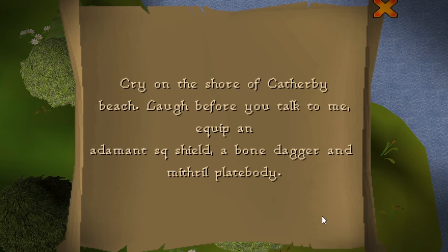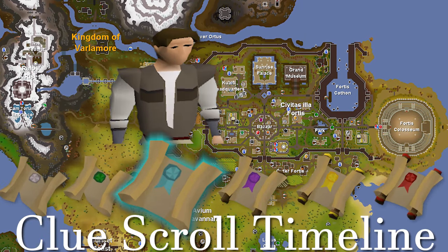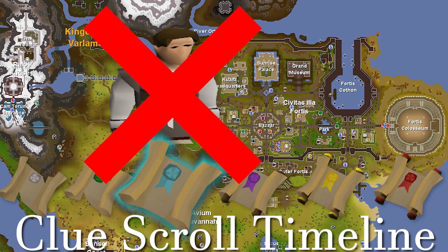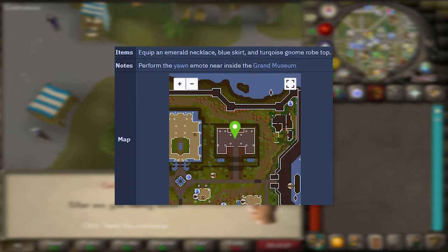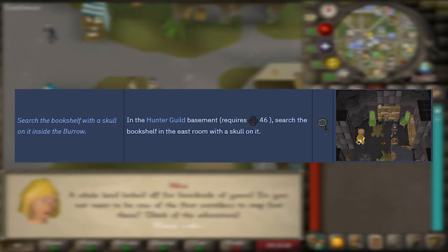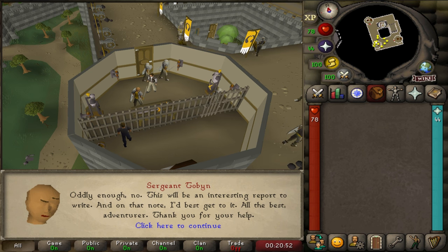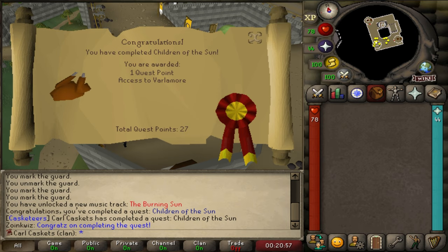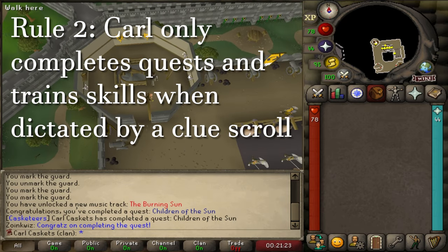We have a serious problem. This video was supposed to be about obtaining an Adamant Square Shield, but on March 20th, Jagex decided to release part 1 of a massive area expansion, Varlamore. This area expansion added new clue steps to the game, including two new easy clue steps, and Carl Caskets is not allowed to move on to the next clue category unless every step is completed in the previous ones. The release of Varlamore has sent Carl Caskets back to easy clues. The two steps to complete are Yawn in the Fortis Grand Museum, and Search the Bookshelf with a skull in it inside the Burrow, the latter of which is located within the Hunter Guild. When I obtain that clue step, I will be required to get 46 Hunter from my current level of 1. And before even attempting to get a Varlamore clue step, that is Children of the Sun completed, which unlocks Varlamore for Carl.